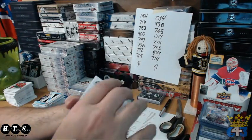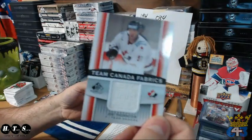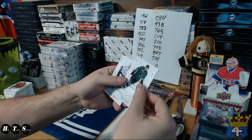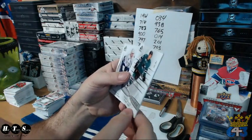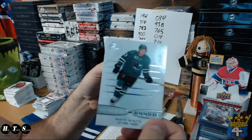Buffalo seem to be a good pick. Jumbo Joe going to Linda. One of those big rookies — Matt Nito going to Linda, numbered out of 83.